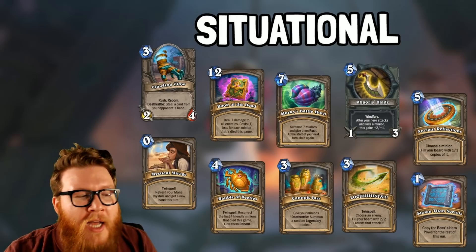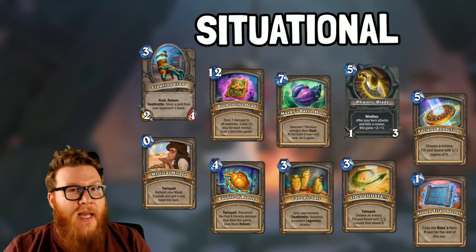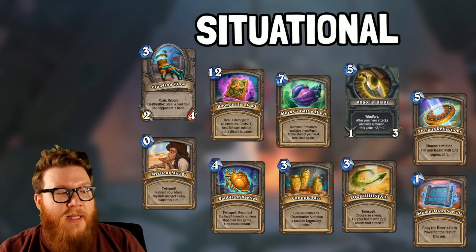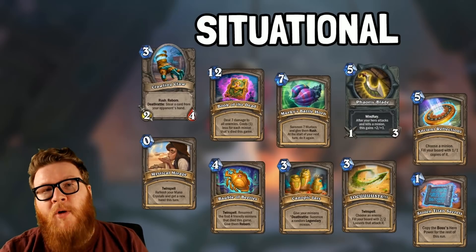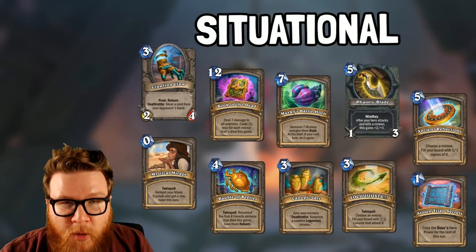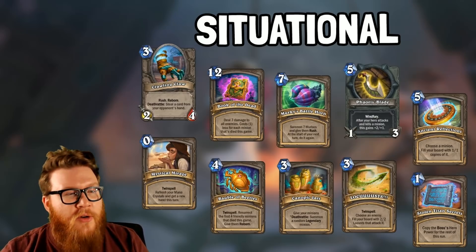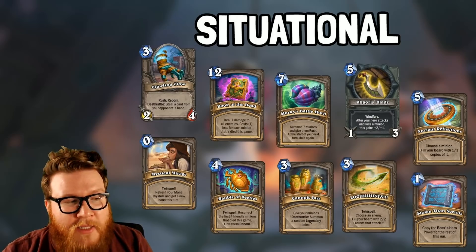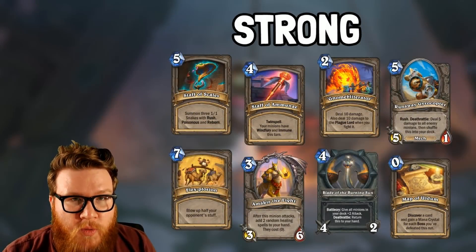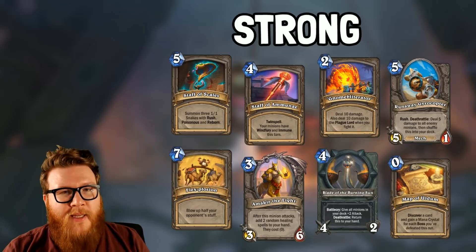Then things like Mystical Mirage - this is a really cool idea, getting a total refresh on your mana, but you're losing the cards in hand and getting them replaced with presumably random cards, which are going to be way worse. That said, if your deck isn't all that strong, Mystical Mirage could be great. If you have awesome things - treasure cards, big legendary threats - Mystical Mirage might be riskier than it's worth.